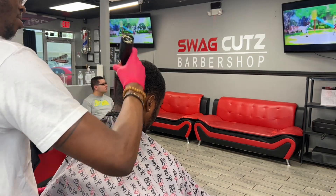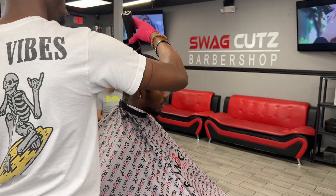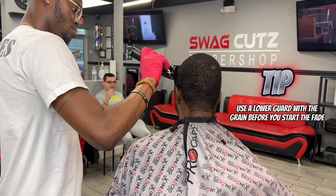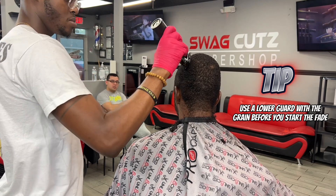Now this is me simply going through his hair with my 1.5 guard, making sure to brush as I go through and really continuously go over it so that way I can get it all evened out. Around his parietal ridge, I switched to my 1 open just to even that out going down.